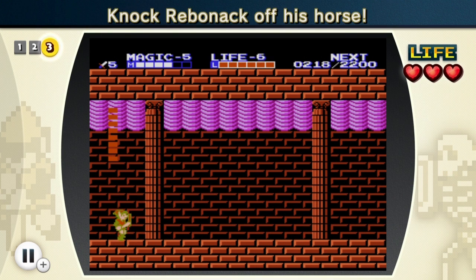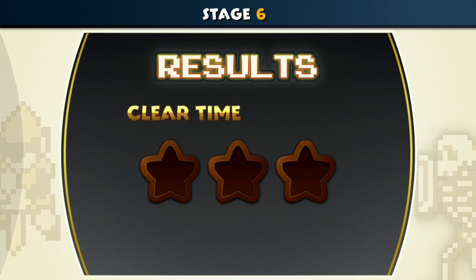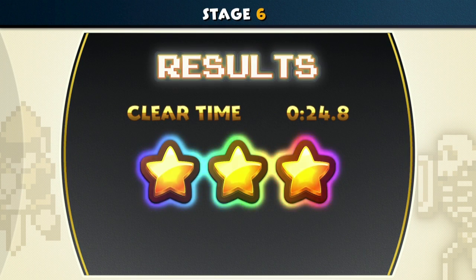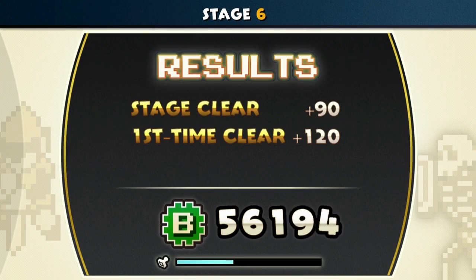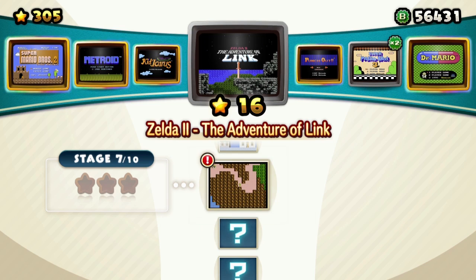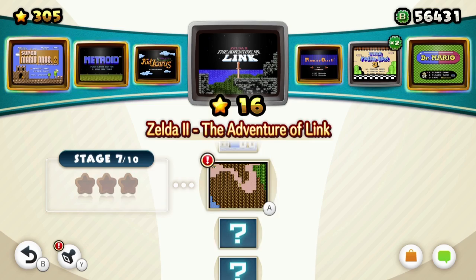You legit just press A and then press down. So we have to knock Rebonac off his horse. Let's do some jump stab on him - maybe that'll come in handy. Why would they give us the jump stab and then not have us use it here? That worked out nicely - look at that combo! Boom, right off of his horse. Take that, Rebonac! Did we get some rainbows? Yeah! I think that might be the first rainbows I've gotten for Zelda 2. We got a few rainbows actually. Whatever, let's go to stage 7.